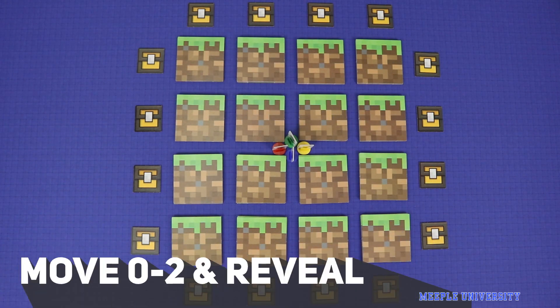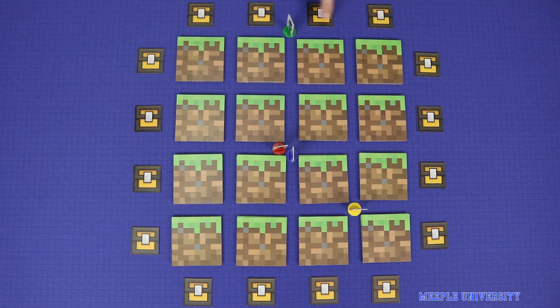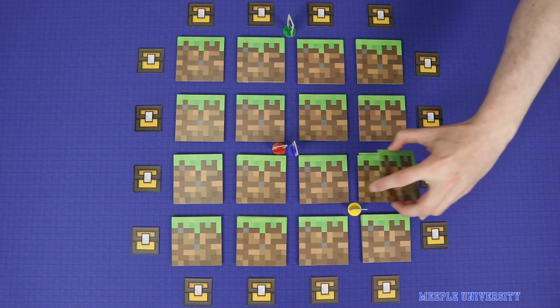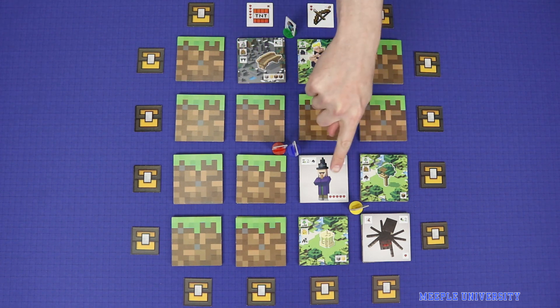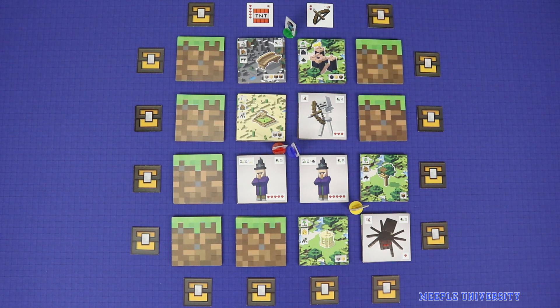Your second option is to explore, and this is a two-step process. First, you'll move your standee between zero and two spaces around the board. This must be along straight paths between tiles and can take you out to the road along the edge. You can also choose not to move. Then, as the second step of exploring, you will flip face up the top tile on any pile which is adjacent to your current location. This can reveal buildings, mobs, and weapons. If there are any face-up tiles already adjacent to you, leave them and just flip over all other adjacent tiles. This action is the only way to flip face-down tiles to the face-up side, and taking it without moving may still allow you to flip some tiles. Tiles must be face up before you can interact with them in any of the three other actions.